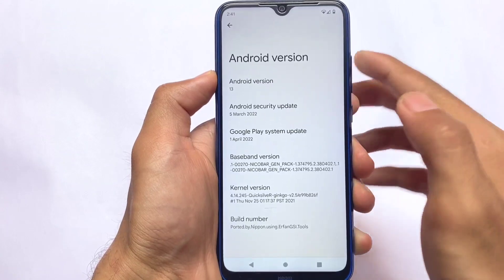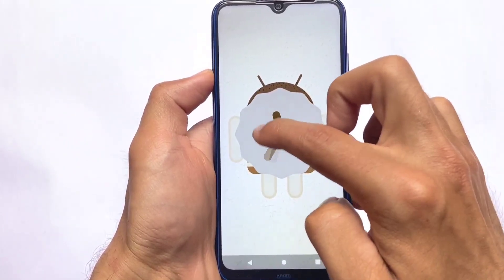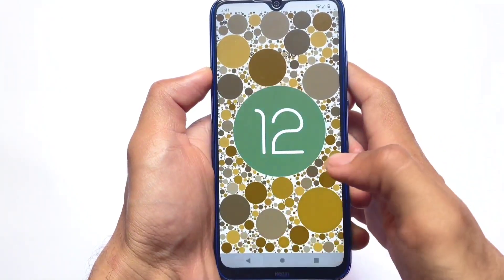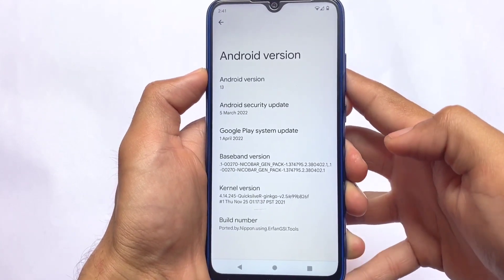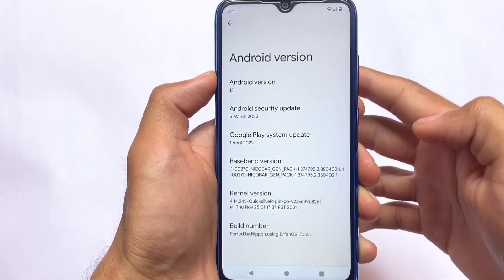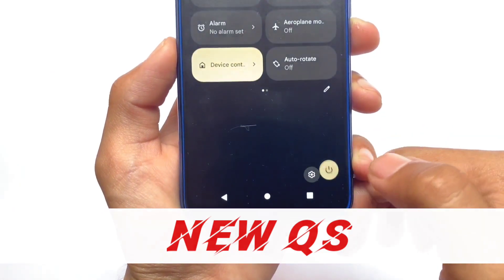This is also one of the changes — it's not called Android Tiramisu anymore. Developer Preview 1 had the name Tiramisu, but in this one we have Android 13. There's still no Easter egg for Android 13, which was expected. You don't get those things in just the developer previews; you might get that in the beta updates.